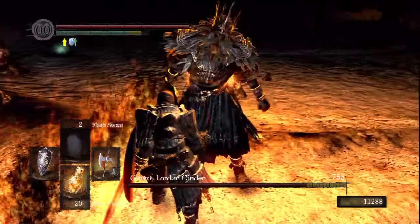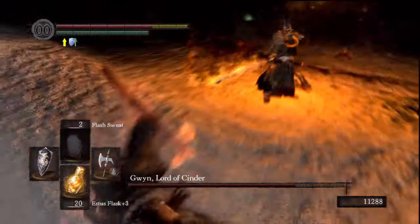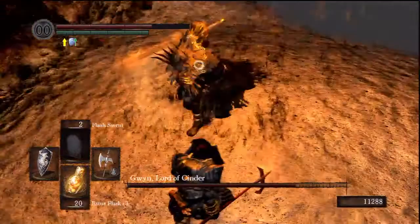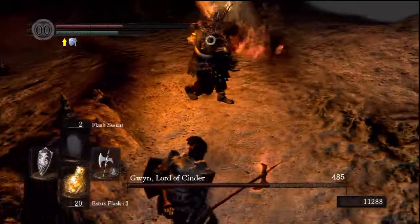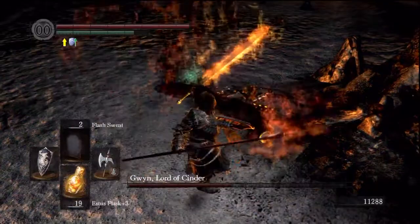Yes, parry — that's it, that's a good start. Oh no he grabbed me, but luckily I still have flash sweat on which means that my damage was reduced. I would say that anytime your health gets below 50% you should heal. Yes, another parry! Okay, this might be it — I just have to be careful not to screw this up.